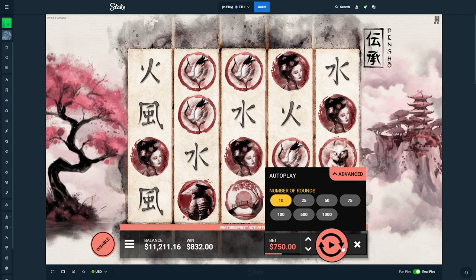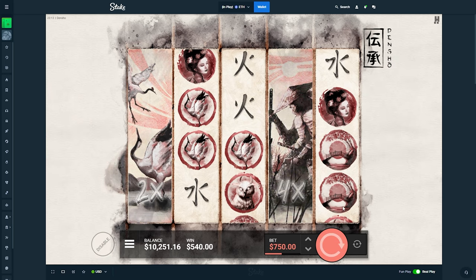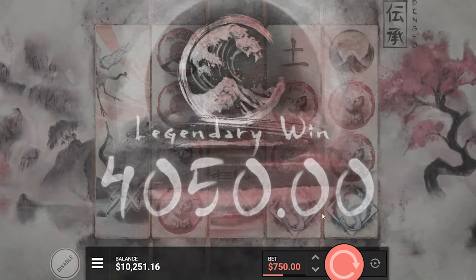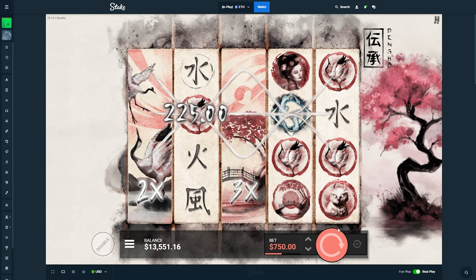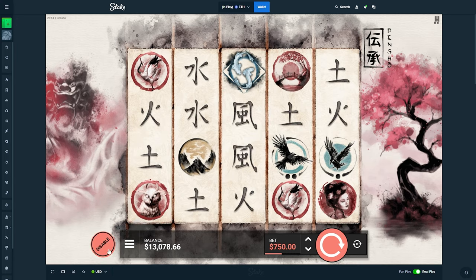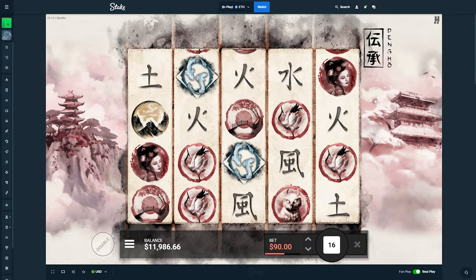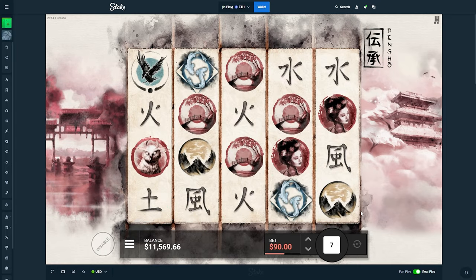We'll put 750s on and do 10 of these spins — actually, we'll do one more after this if we get good multis. Big multis here would be really good, please be nice. We'll go to 90s and give it 25 instead — if we get into a bonus, amazing; if not, we're just moving on. This slot does not really like the bonus for me — figured that out the first time I played it.